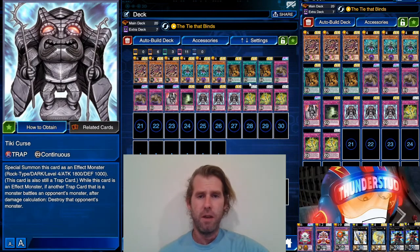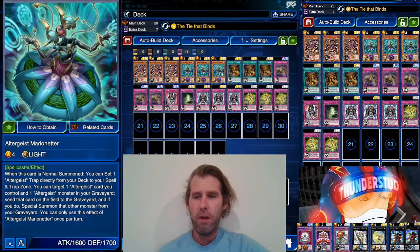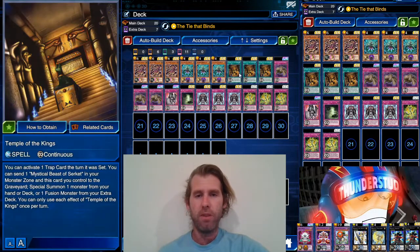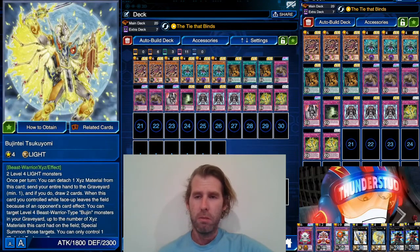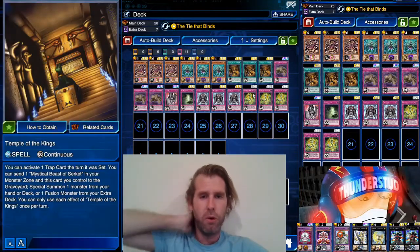We have some really interesting interactions that work with this deck, mostly centered on Temple of the Kings. With Temple of the Kings, you can activate one trap card the turn it was set. So with a two-card combo — Altergeist Marionetter and Temple of the Kings — you normal summon Marionetter, set Emulate, and with Temple you get to bring out Emulate immediately. That's two level four monsters. You can bring out Utopia, or Tsukuyomi to discard and draw two, or Gagaga Samurai with Ties that Bind to sneak in an OTK.